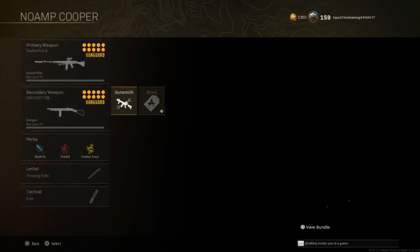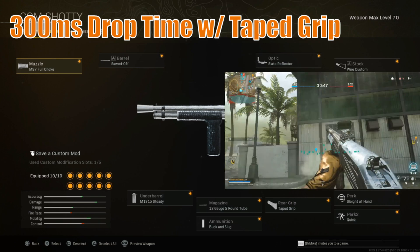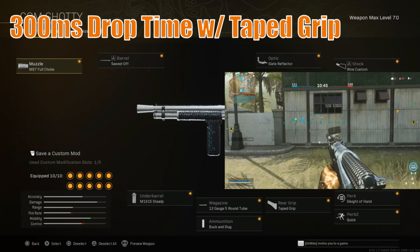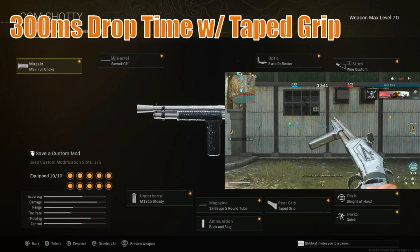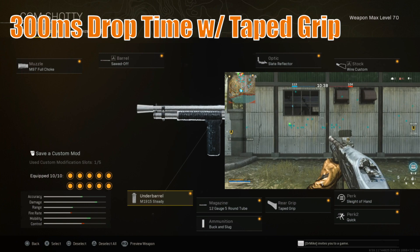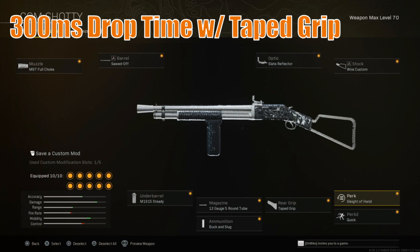The next one is the Combat Shotgun from Vanguard, inspired by X-Acts' video — check that in the description. We're running the M97 Full Choke muzzle, the Sawed Off barrel, the M19 15 Steady underbarrel, the 12 Gauge 5 Round Tube, Buck and Slug ammo, Taped Grip, Sleight of Hand, Quick, and Wire Custom Slate Reflector. This can be tweaked a bit with the magazine and ammunition, but this build gets that fast drop time speed, beneficial for this non-amped loadout.